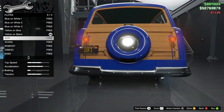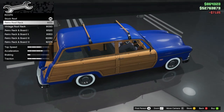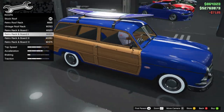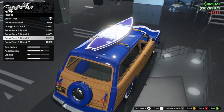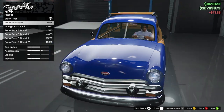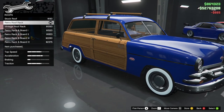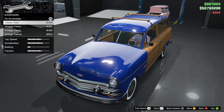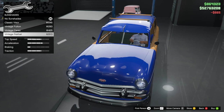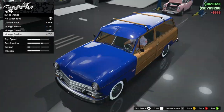This one has a plate, thankfully. For the roof, we can add a retro rack roof, vintage roof rack, retro rack board versions one through four. I kind of like the retro rack — gives it some flavor. For the sunshade, we have classic visor, vintage futon, vintage garso, and the vintage pennant. I'm going to go with the vintage pennant.